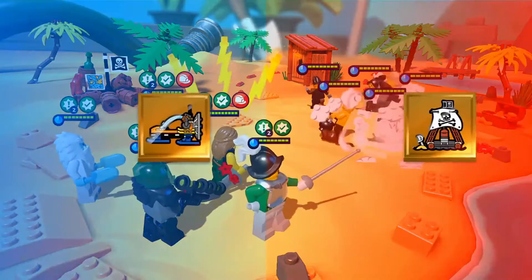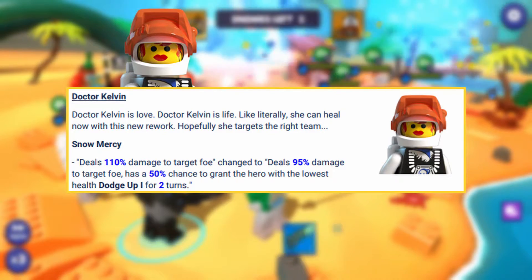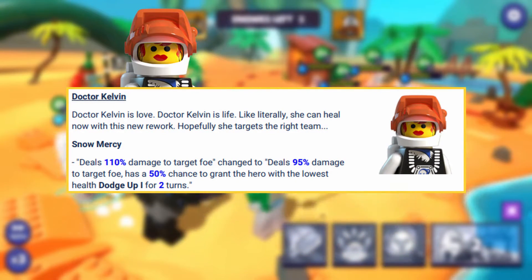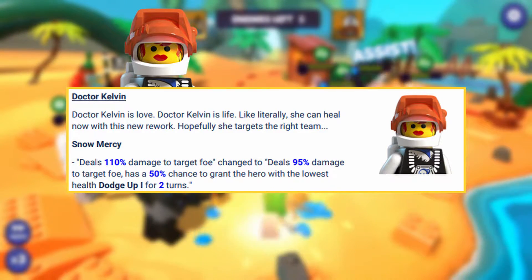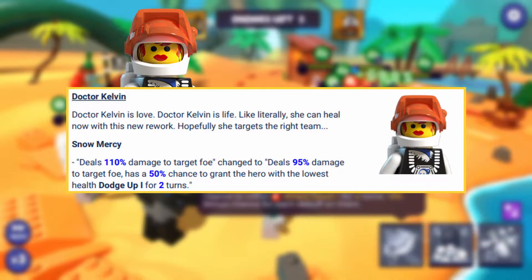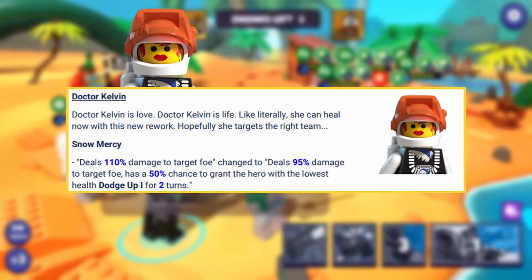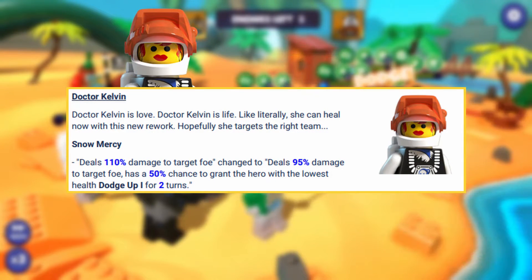So let's jump right into the reworks starting with Kelvin. They say Dr. Kelvin is love, Dr. Kelvin is life — literally she can heal now with this new rework, hopefully she targets the right team. Her basic attack has been changed to now deal 95% damage to the target foe, and it will have a 50% chance to grant the hero with the lowest health Dodge Up 1 for two turns.